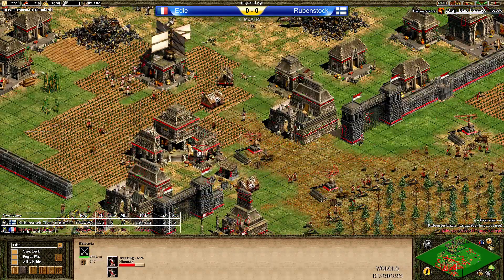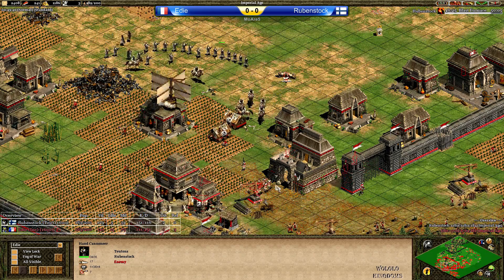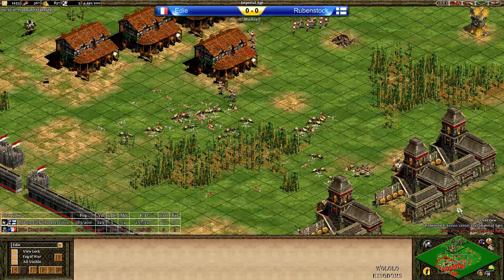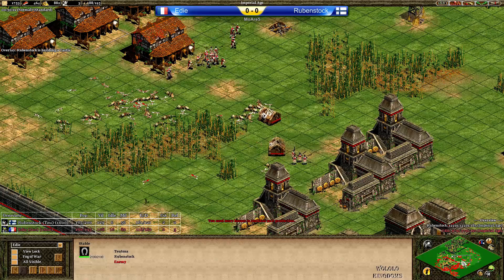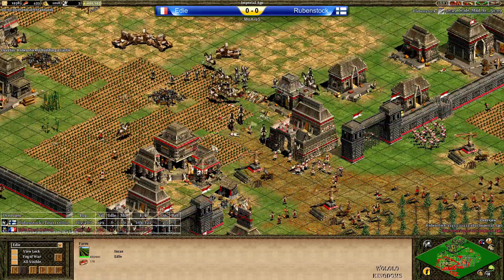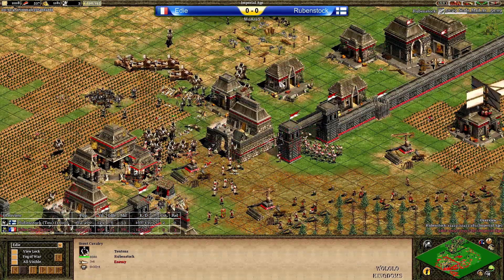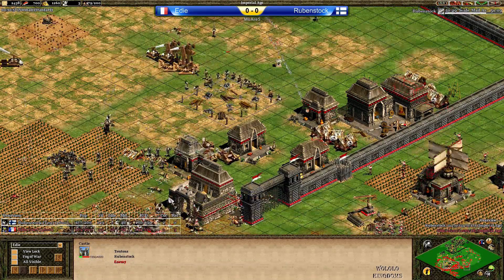He's now going for Pikemen, which is more of a desperation move because there are so many Handcanniers. I think Arbalest and Elite Eagle Warriors, maybe Onager added, or even Scorpions could be helpful. Eddie is now going with Arbalest in the middle, but to what end? There's nothing to fight for in the middle — the most important thing is that Rubenstock is inside Eddie's base and is still being annoying. Eddie has the gold safe in the back. This game is still open. Rubenstock is using Scouts, Handcanniers, and Onagers.